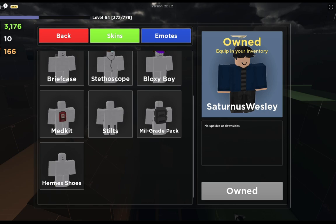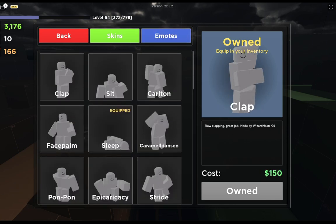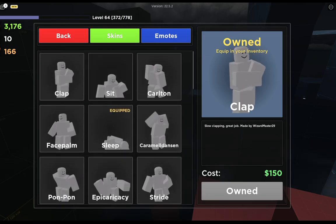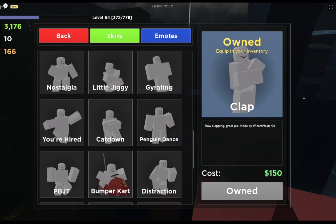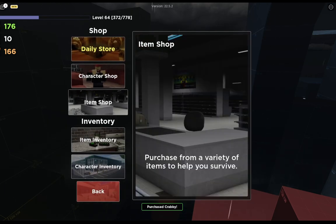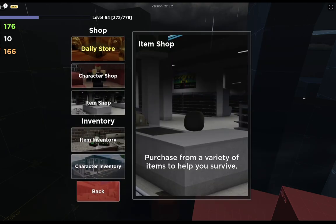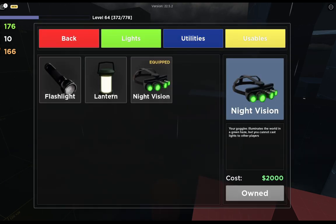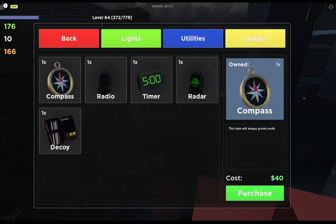Now here we have the character shop. This is where you buy skins and emotes. Then we have the item shop, where here are the utilities and here are the usables.